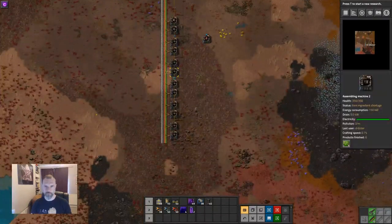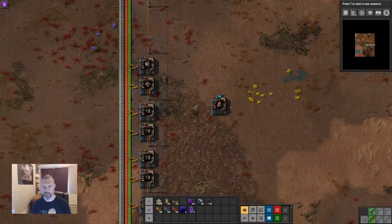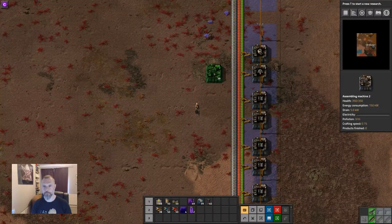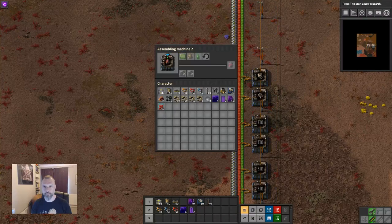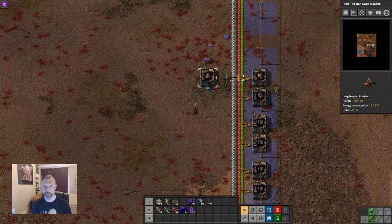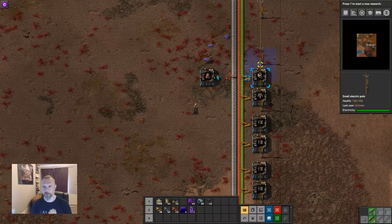We'll build six because it's a nice even number. We're putting machines down in pairs so we can put a power pole between each pair — that gives you coverage. At this stage in the game we'd normally have steel power poles because they really are the only way to do an efficient build. This machine needs circuits, normal engines, and lubricant. We have some circuits here so we could pull those across — that would be a valid choice.